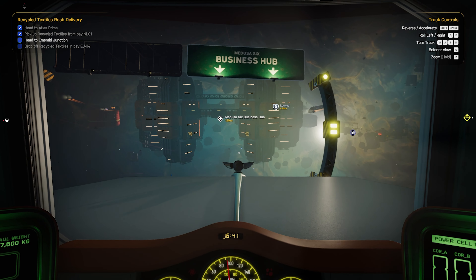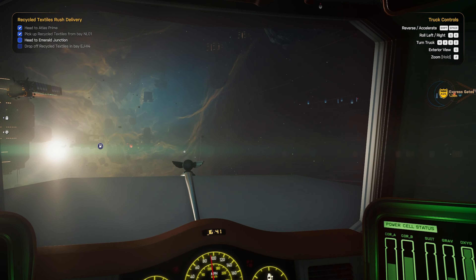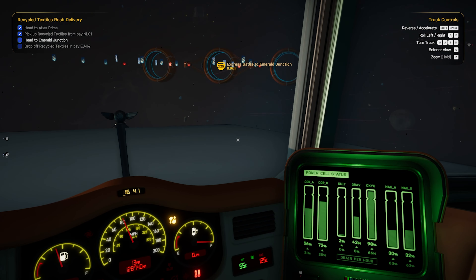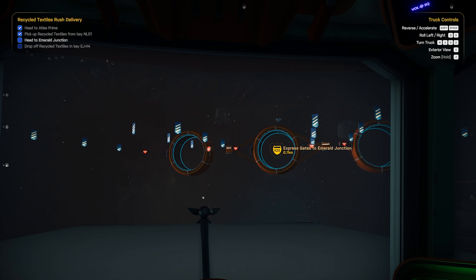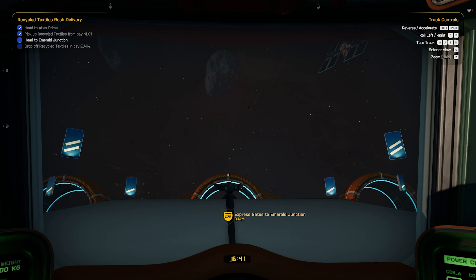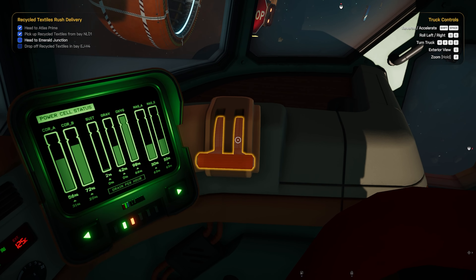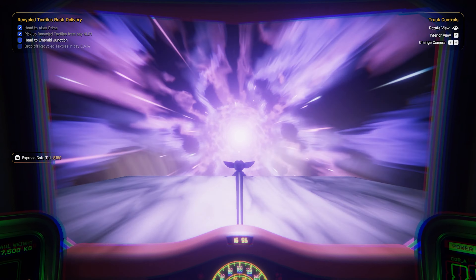Something's dinging in the background, not sure what's dinging. Emerald Junction - let's swing this way. Keep an eye on debris. Maybe it's a debris warning. Let's head up - we could have went either gate here, we didn't have to go to the one that was marked. Slow it down, pull the brake on. Let's jump, head back to Emerald Junction.